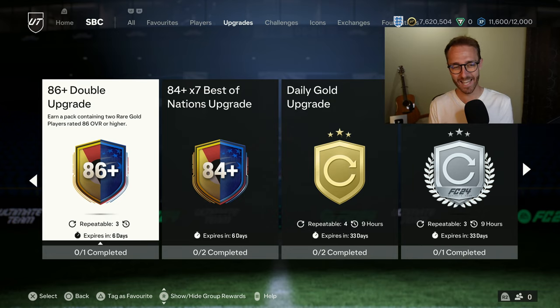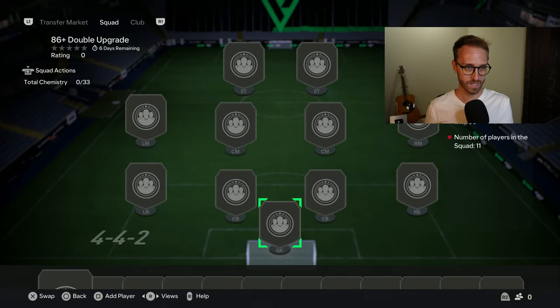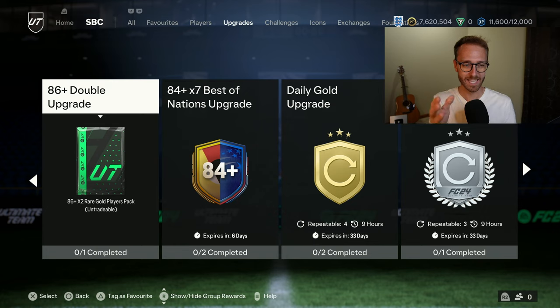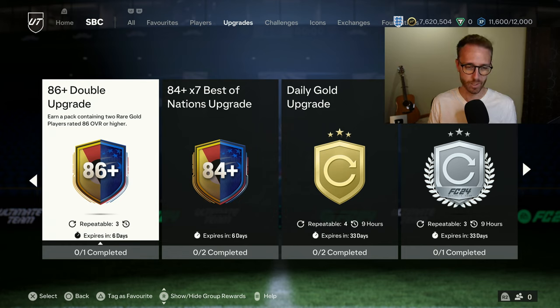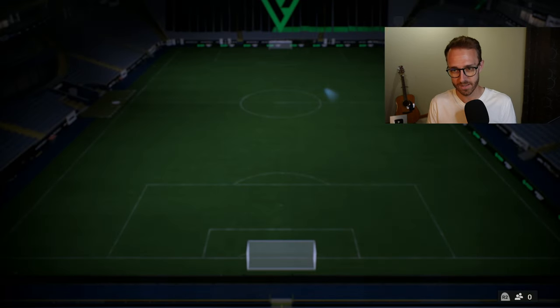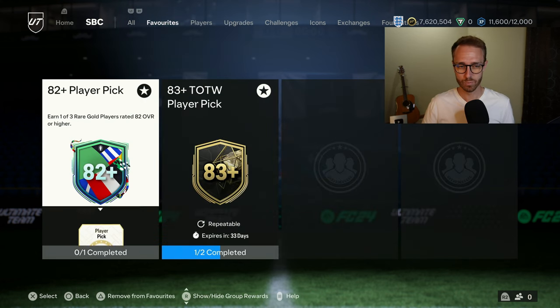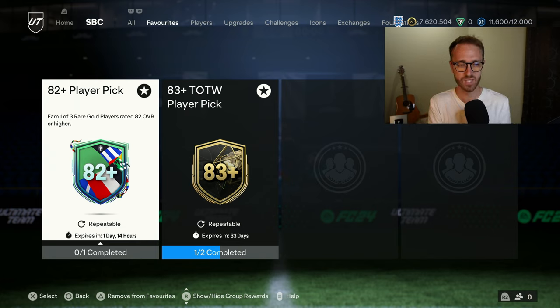The repeatable upgrade pack is the 86 double, which is an 85-rated squad. The 85x5 was also an 85-rated squad, but you needed a team of the week or team of the season inside it. In the 85x5, how many times did I open that and get two 86s, even if they were just gold cards? I think this SBC is mid — I would have rather had the 85x5 back. You do get a decent chance at packing Make Your Mark promo cards, but it's harder to get those 85s since you now have to rely on objective packs, rewards, and the 82-plus player pick to get the 83s, 84s, 85s, and 86s you need.